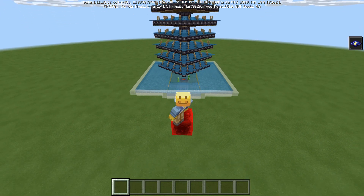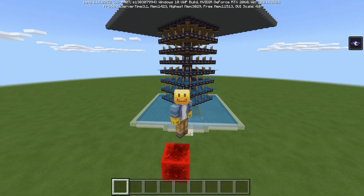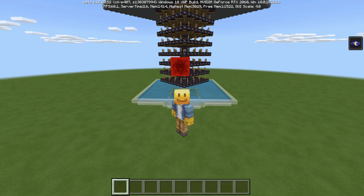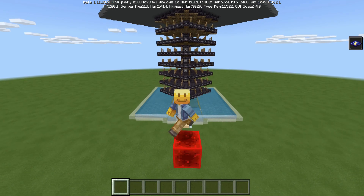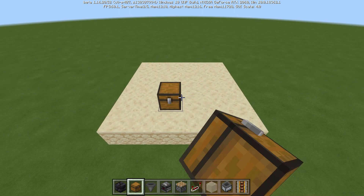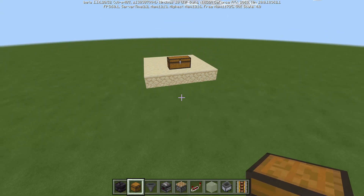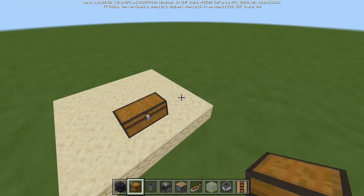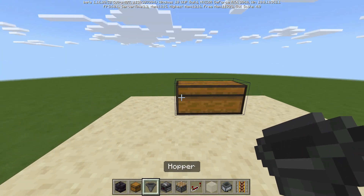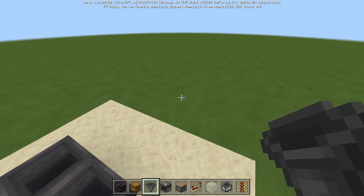A full material list will be found in the video description and a world download should be up there as well. But without further ado, let's go ahead and get on into the tutorial. So now we are going to get started with the build. We're going to start with the double chest, placing it down. I would recommend placing it at least 50 blocks above the ground just so that mobs don't spawn underneath you and kind of ruin your rates. But if you've got all your caves lit, then just go for it — place it wherever you want.